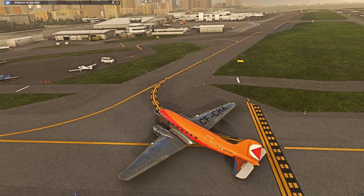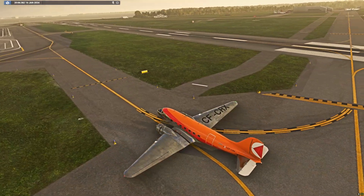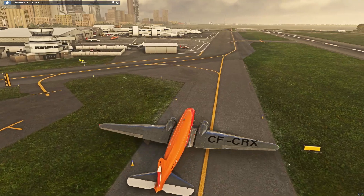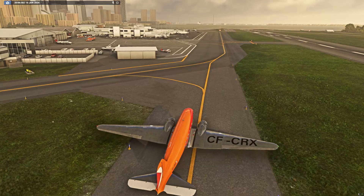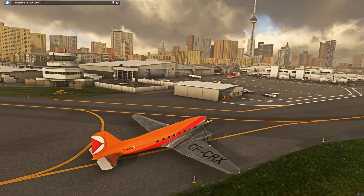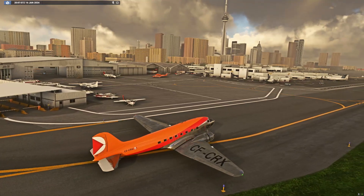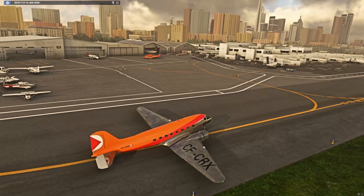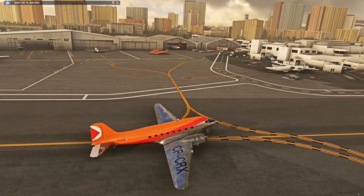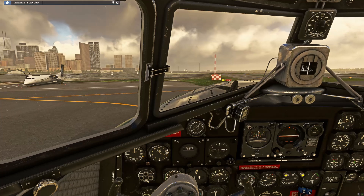Taxiing around — I've really got to move my throttles around for this. We're definitely not on the taxi line. We'll just go park back where we were to get a nice view of the Toronto Island Airport scenery. There's the orange air ambulance over there on the tarmac, and in there an Air Canada Express — and of course the classic Porter at the terminal.